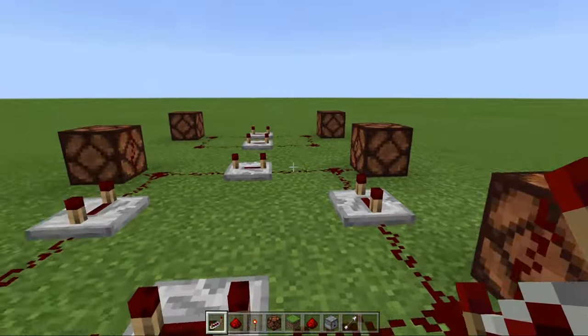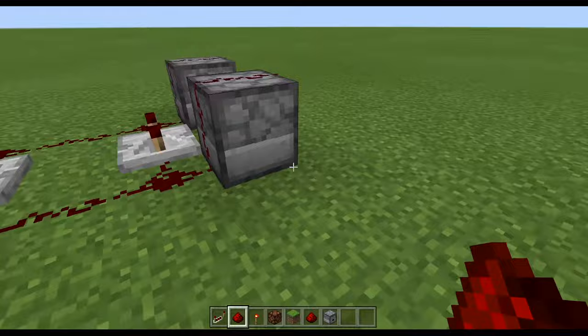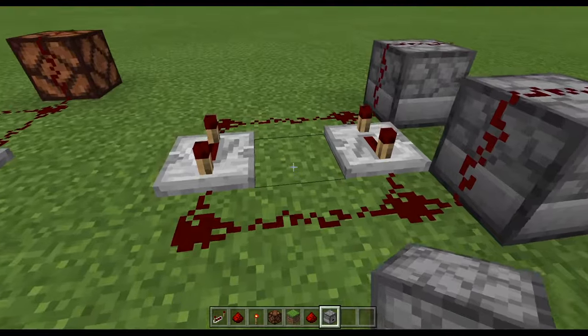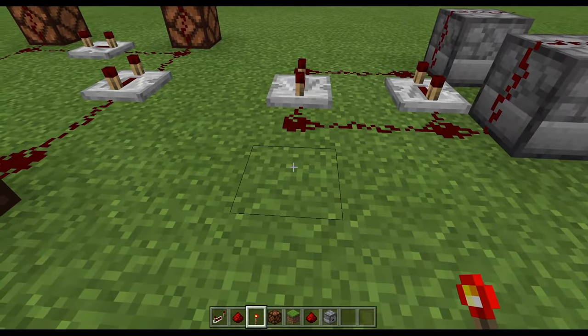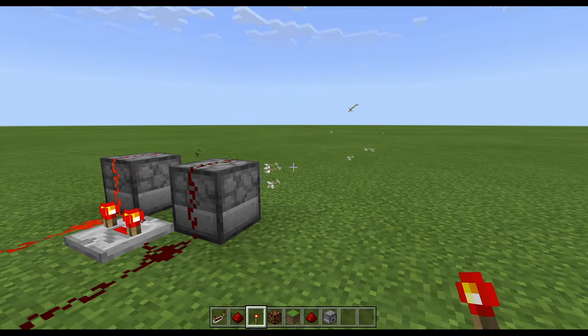A cool feature you can do with the redstone loop is create an infinite arrow shooter using dispensers. All you need to do is create a loop with redstone going on or near the hopper and activate it with a redstone torch — and congratulations, you've created an infinite arrow shooter.